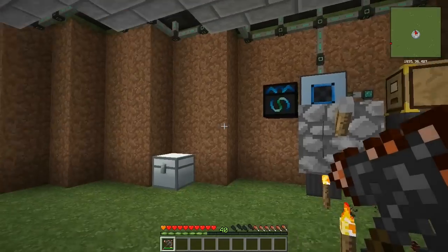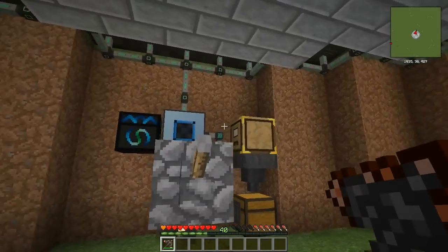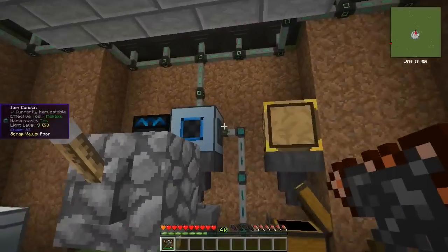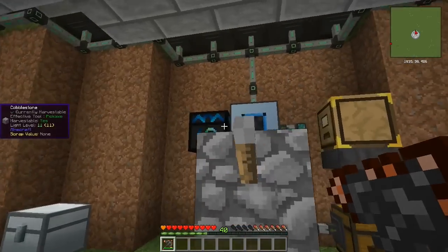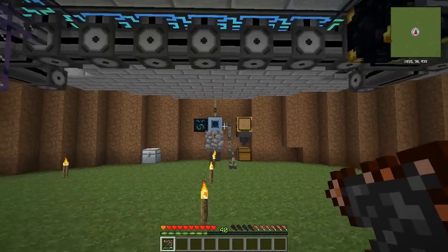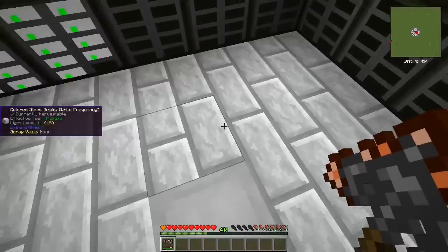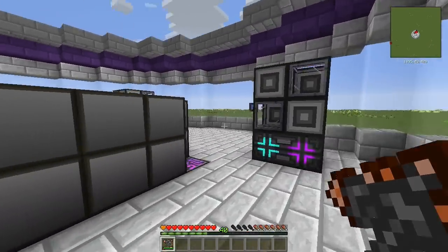Next up we made this EMC machine, but we're going to redo it. Essentially it takes everything from the chest, fills these up, and clicks into here to give us EMC value. I'm going to make it a little bit better today — that's the first thing we'll work on. Still, we got all this done and I can't show you because the footage is corrupted.